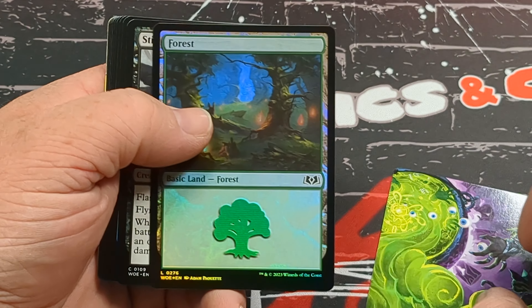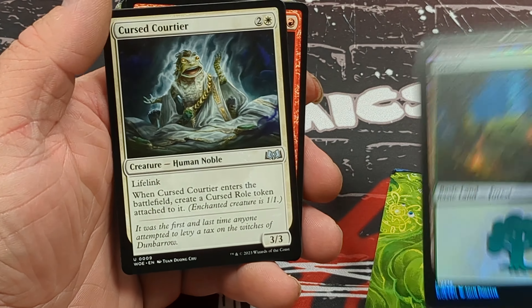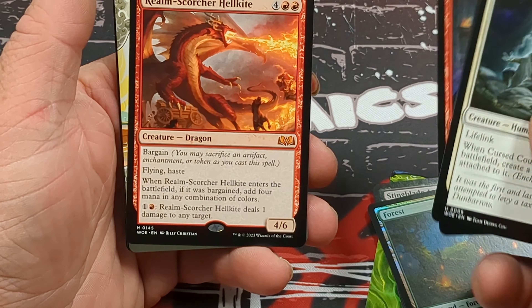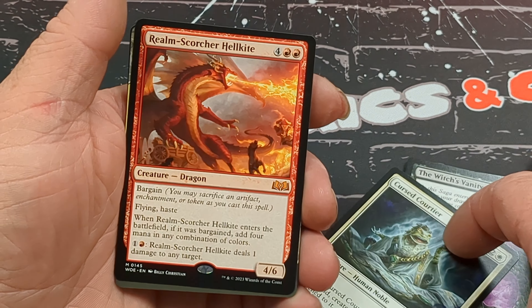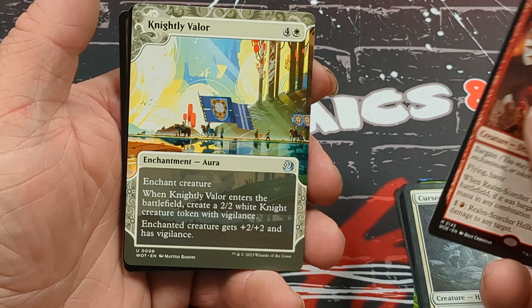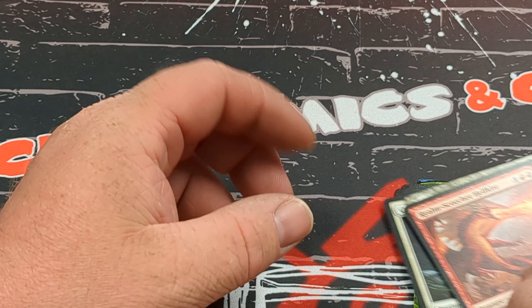Moving on to our next pack. Art card, foil Forest. There are the commons, here are our uncommons, and we have a Realm Scorcher Hell Kite — our mythic from this pack. Very nice. Another copy of Knightly Valor, Obirah's Attendance, and the roll cards.